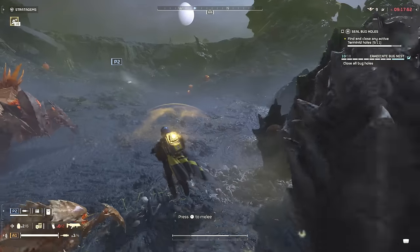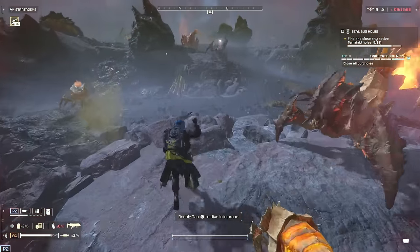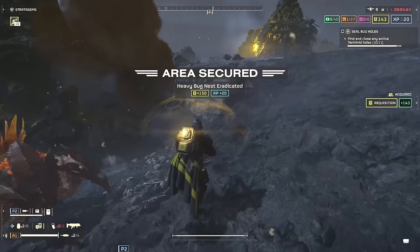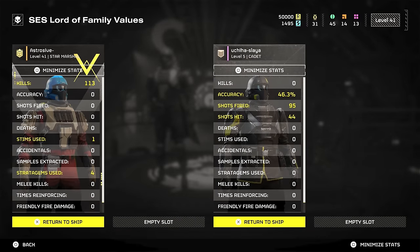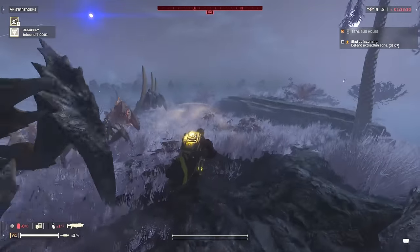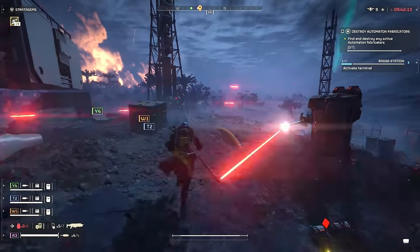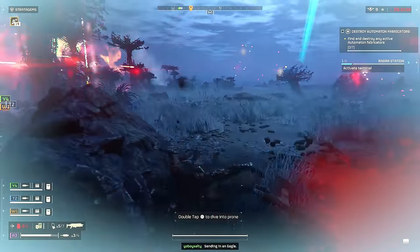Stop shooting everything you see. I barely played the first Helldivers game so I came into Helldivers 2 thinking I could just run through by shooting every enemy I see too, but you do not need to do that — it's actually way easier and more efficient if you don't. Enemies don't give you any XP; they give you nothing other than the leaderboard at the end. When you get a group of enemies roaming the map, you can usually just run around them. Sometimes they'll peek like they saw you, but you can still mostly run away — they don't really see you unless you get really close or shoot.